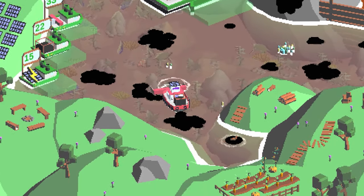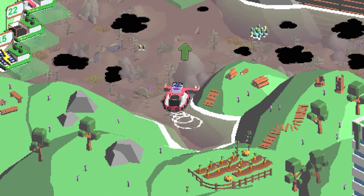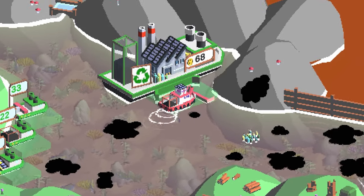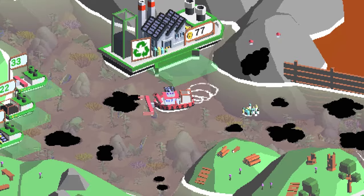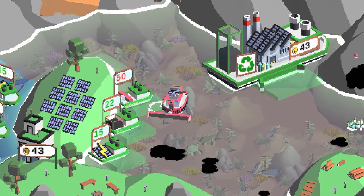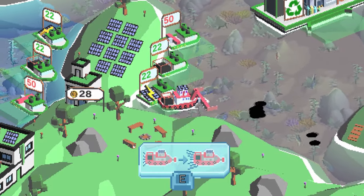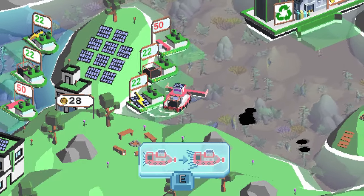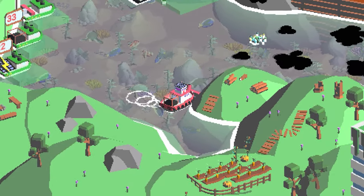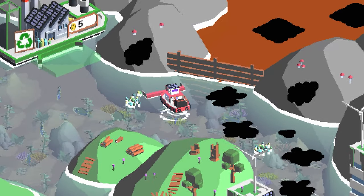Not sure what that animal is — a beaver maybe? We're full of oil contamination so we'll drop that off and get another upgrade. Looking at the underwater life there's lots more wildlife down there. The scoop is now almost like a combine harvester of the seas. Interestingly, the collection system on the front doesn't have a hitbox for the boat itself, which makes sense — otherwise you'd just rip it off.